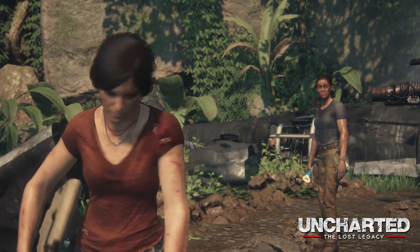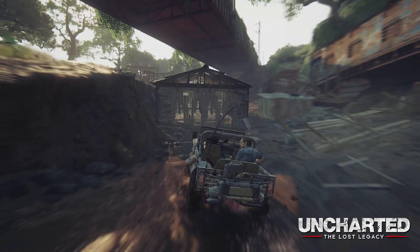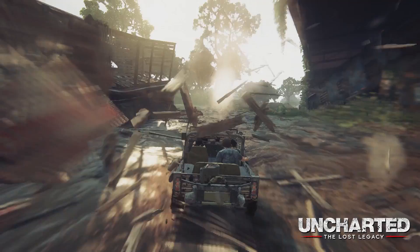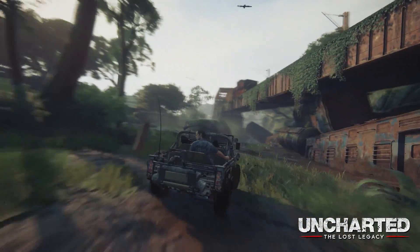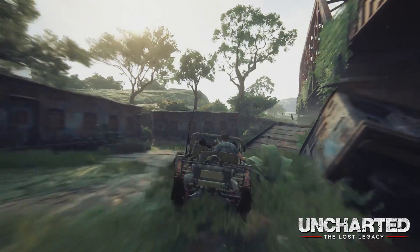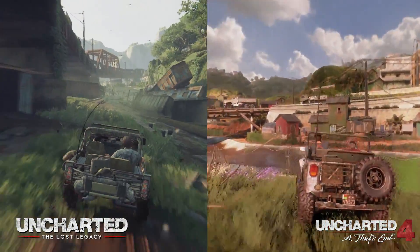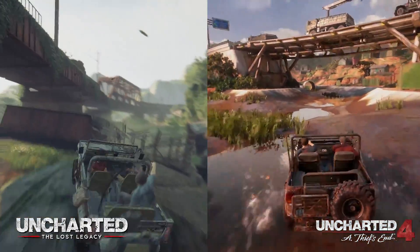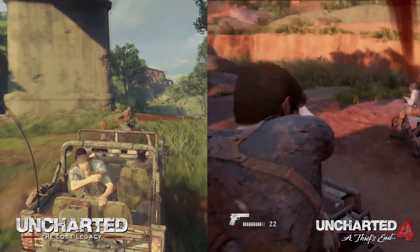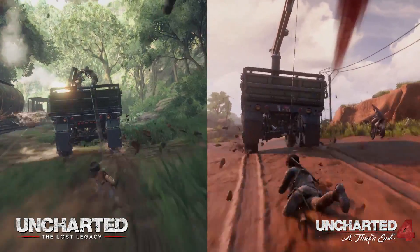Then we get to the closing scenes of The Lost Legacy, which seemed like they were taking the absolute biscuit. A car chase is paired with a runaway train, followed by a close quarters combat fight, all of which are lifted straight from Uncharted 2 and 4. Take the car chase for example — it's basically the same as that part in Uncharted 4 where Nate is trying to rescue Sam from Shoreline mercenaries. It even comes complete with enemies riding up on bikes either side, and a sequence where Chloe is being dragged behind the car, just like Nate was.